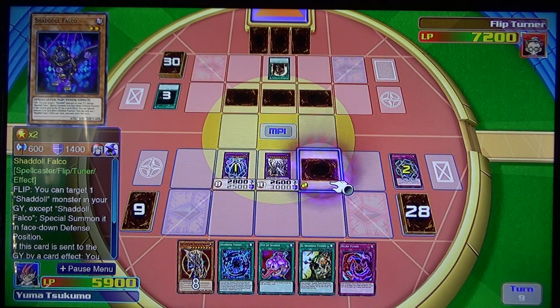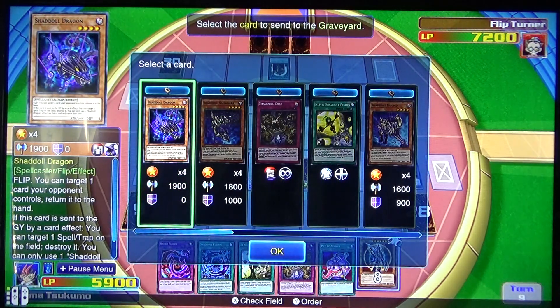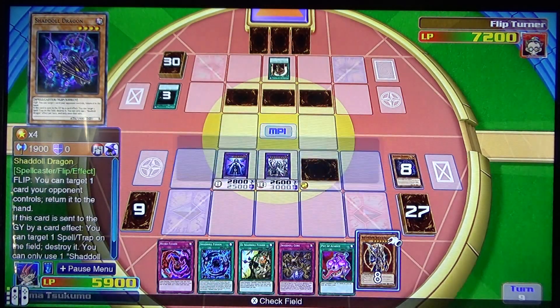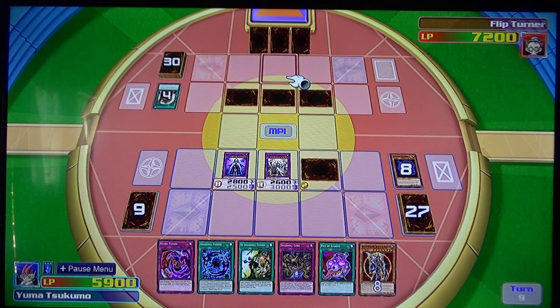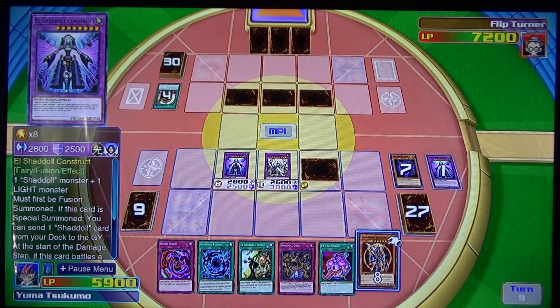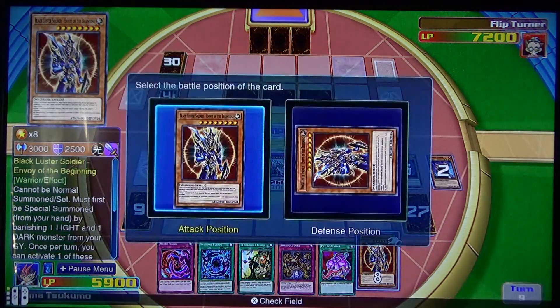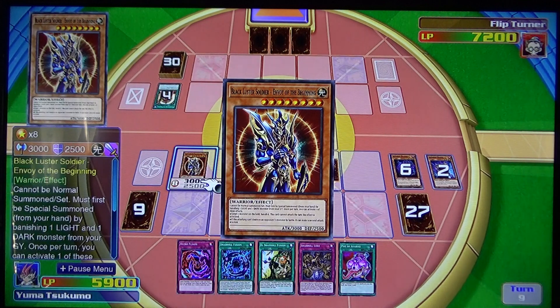Falco comes back. I'm going to strike, where Greg gets the core to my hand, and I'll stand out and summon an old dragon. Now I'll use the old dragon's effect to destroy the Venetong card. Now I'm going to release one light and one dark. I can now Special Summon Blackwing Soldier, Envoy of the Beginning.